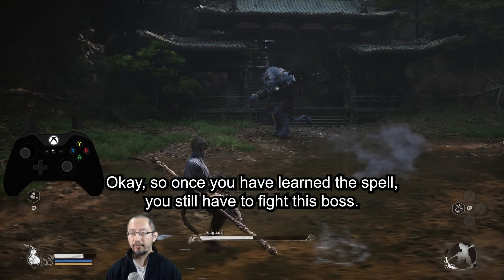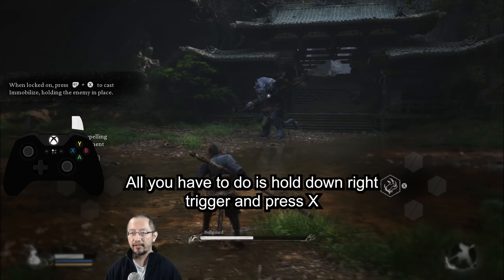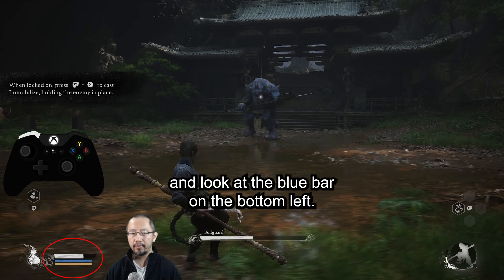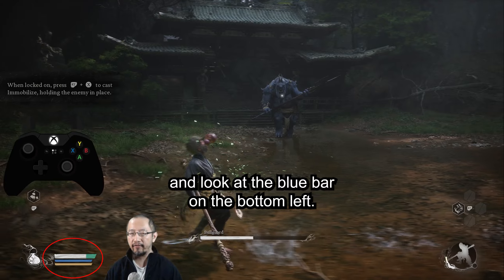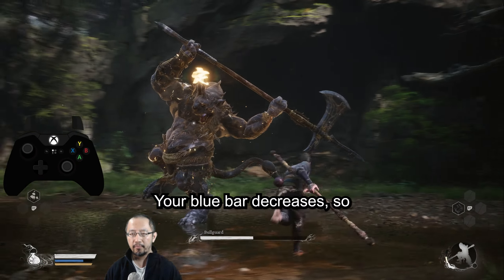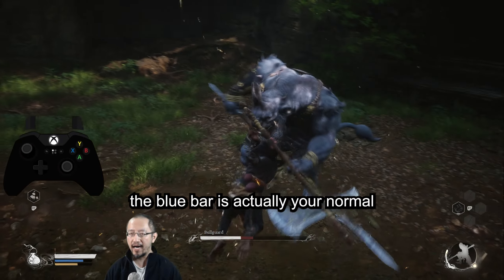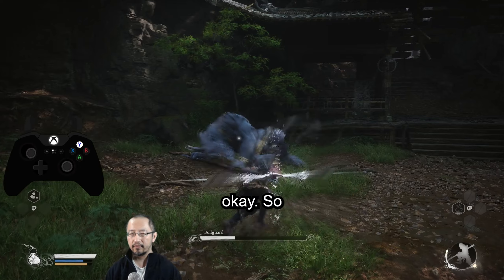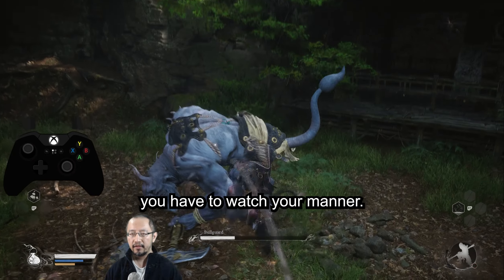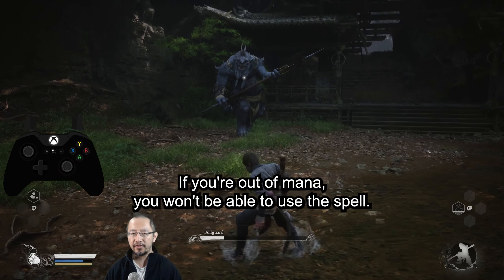Once you have learned the spell, you still have to fight this boss. All you have to do is hold down right trigger and press X, and look at the blue bar on the bottom left. I want to show you what happens when you use the spell — your blue bar decreases. So the blue bar is actually your mana. You have to watch your mana; if you're out of mana, you won't be able to use this spell.